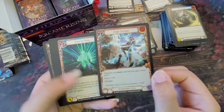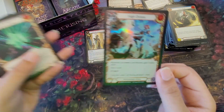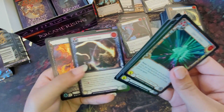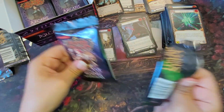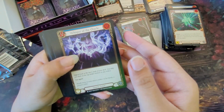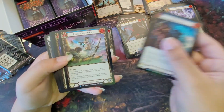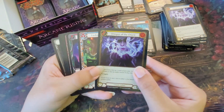Oh, this one's foil! I didn't even know there were foil cards. It's a Majestic foil — high octane — and it's shiny. That is really nice. I don't have all the card names memorized, but I kind of know which ones are the most expensive cards in this set. I looked up the rarities and was talking to a friend about how crazy the rarities are in this game.